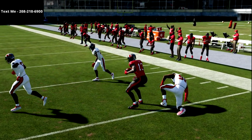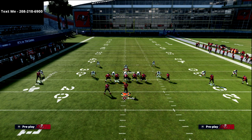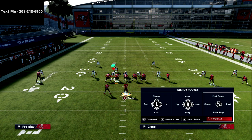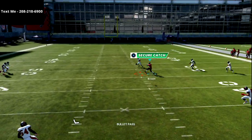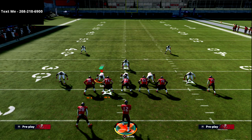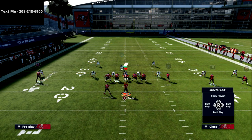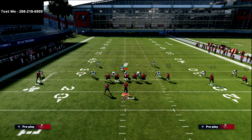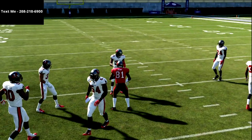Now let's talk about the backbreaker route. Once you get them respecting those two drags and you've got that triangle route really stretching and pulling the defender back to sit on the drag, that's where you can throw this ball to circle. It is so important to smart route that route. If you don't smart route it, you will throw interceptions. Smart route it so it comes lower and gets way underneath the deep third — way underneath it.